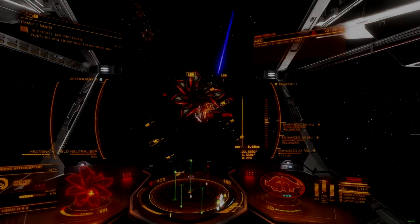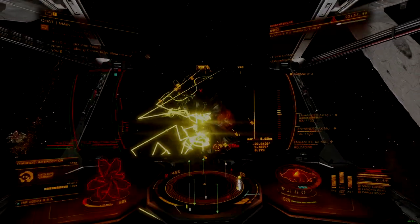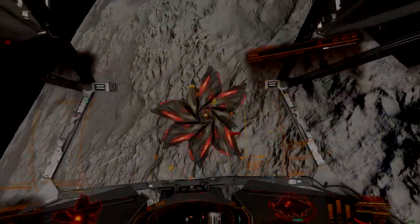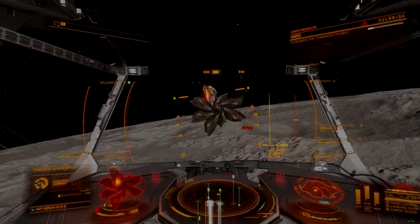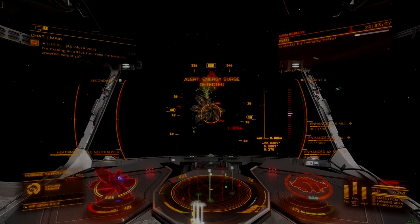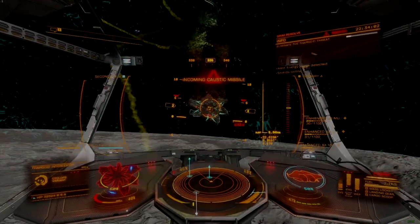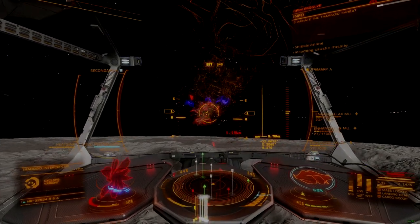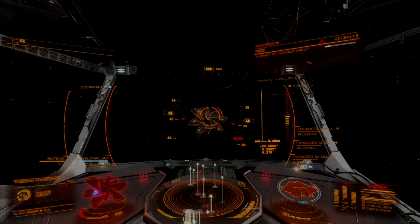Once a heart is exposed, the Multicannon is extremely effective at damaging Thargoid hearts, though doing this without a research scan is not. Like with the turret mount, the largest single barrier to effective use of this weapon is the ability to sub-target hearts, meaning pilots must be prepared to complete an additional scanning step. Once a research scan is complete, the Multicannon tracks its marks extremely accurately at medium range, destroying individual hearts in seconds once a heart face is exposed and unobstructed.